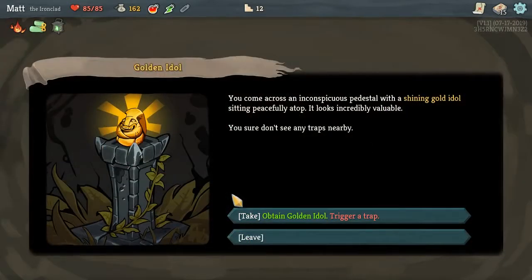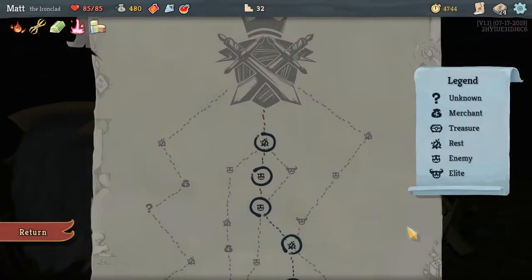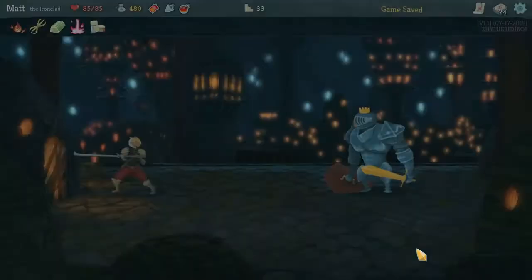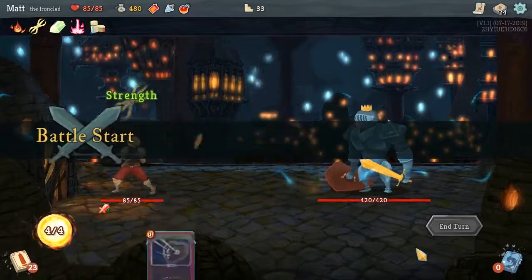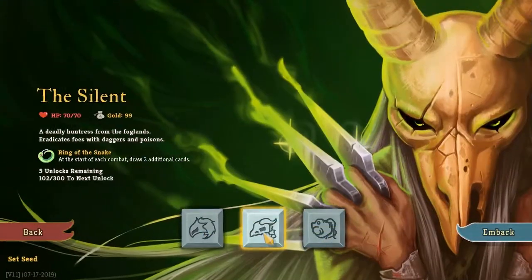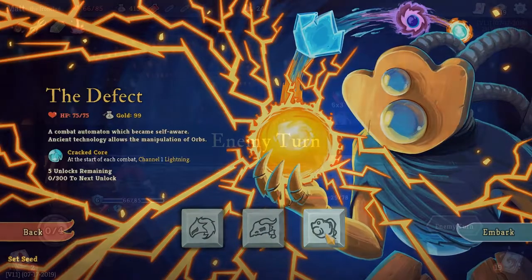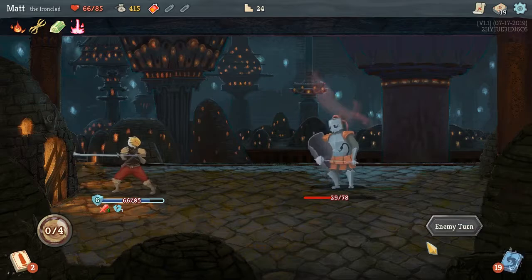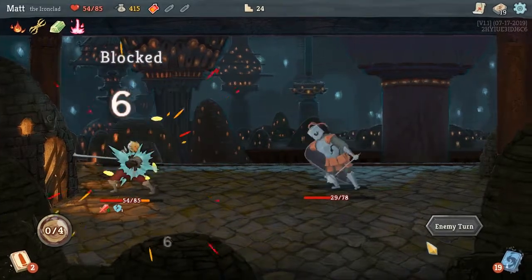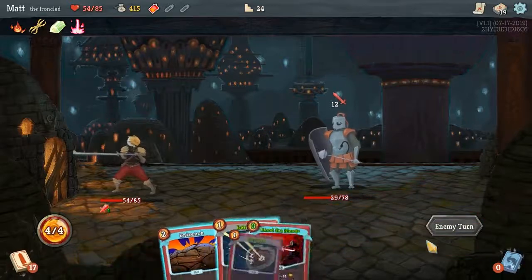There is almost no story — it's a straightforward game. At each run you try to build the best deck and attempt to reach the boss, who sits at the top of each level. You have three characters to choose from, each with its own abilities and card decks. When you die you return to the beginning and have to start all over again. Each run takes around 30 minutes to 1 hour.